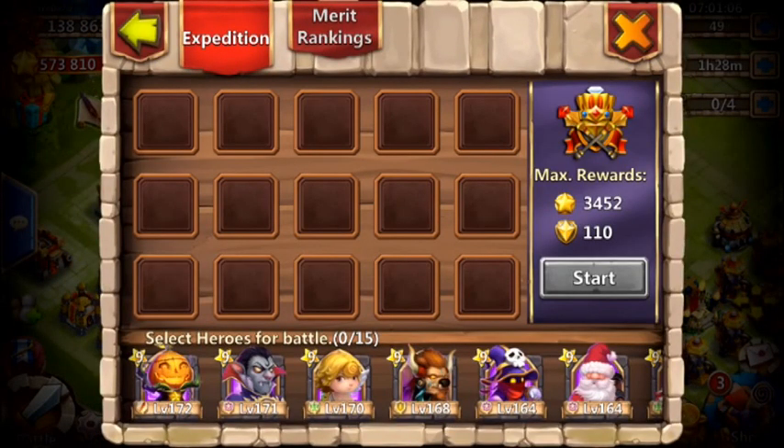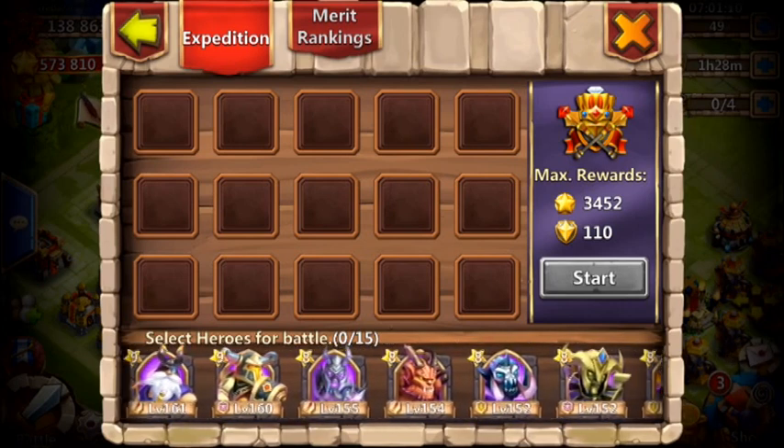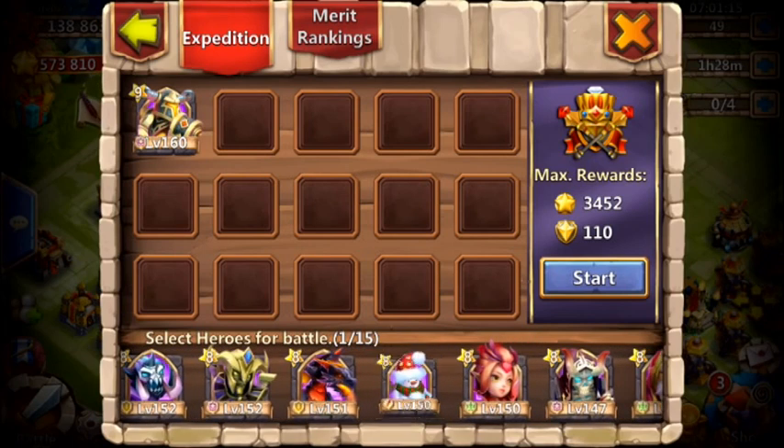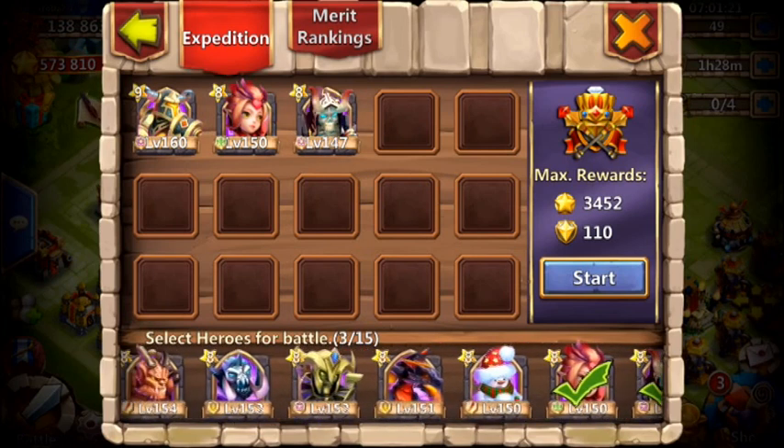There's another way to do it — thinking outside the box really. You can do it with just 4 heroes: Reaper, Pixie, Ares, and Spirit Mage. That's pretty much all you need.